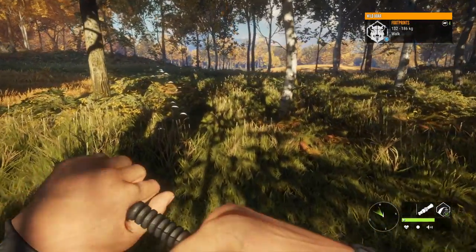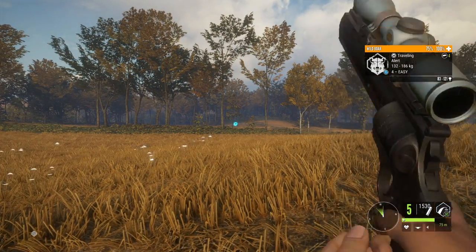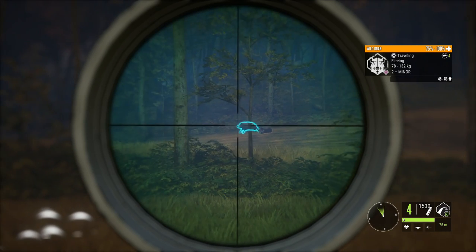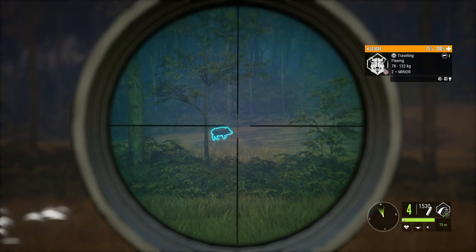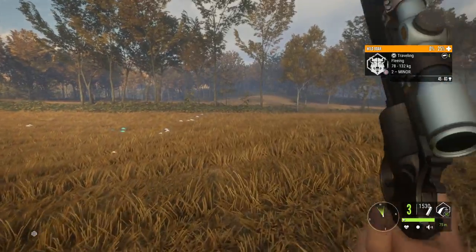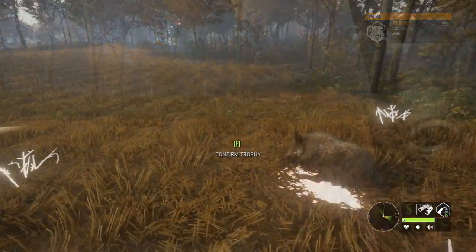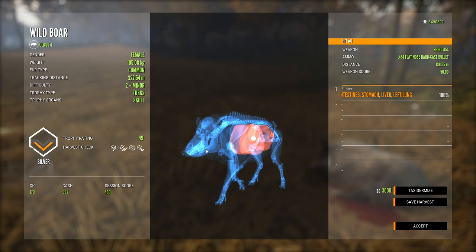We just got to get them in a bit closer. 130 meters is doable and they're alert at that range. The first one shouldn't be an issue; the second one trying to hit on the run might be. They go pretty slow once they decide what direction they want to run in. That should do just fine to get that mission done. I kind of thought that would take longer to be honest, but they cooperated pretty well even though the wind wasn't that great.